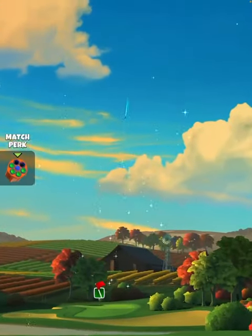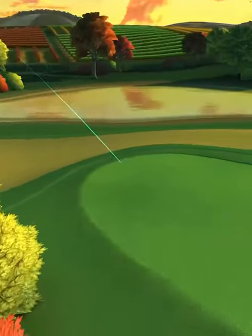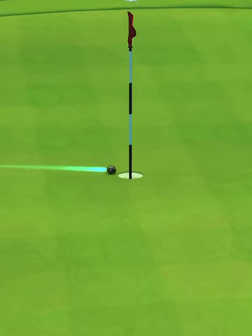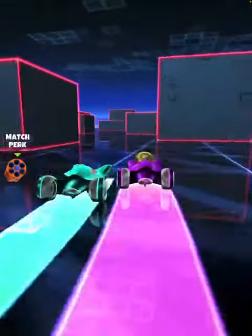If we hit perfect, the ball is going to land in the fairway, bounce up onto the green, and we are going to drop center cut for the hole-in-one.